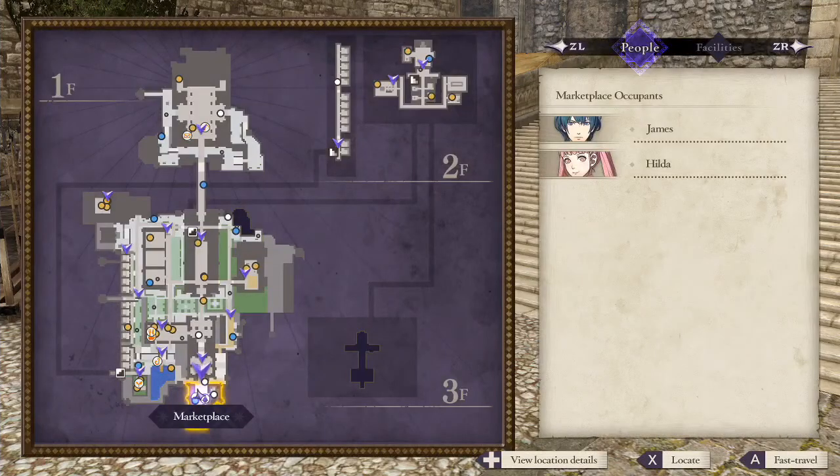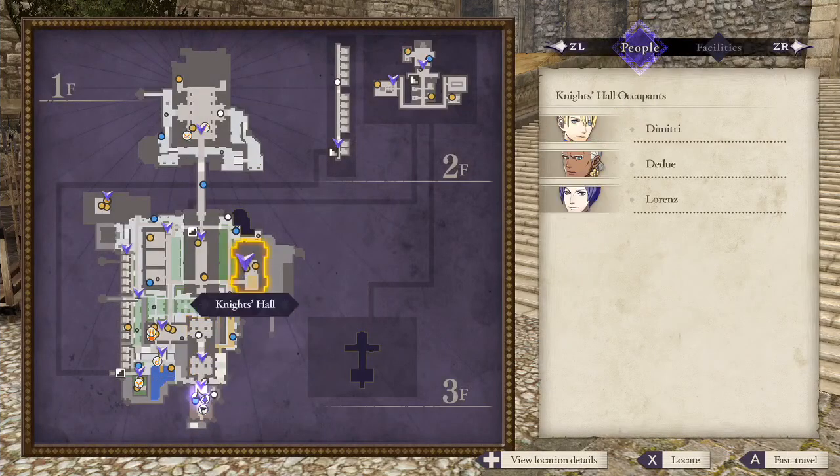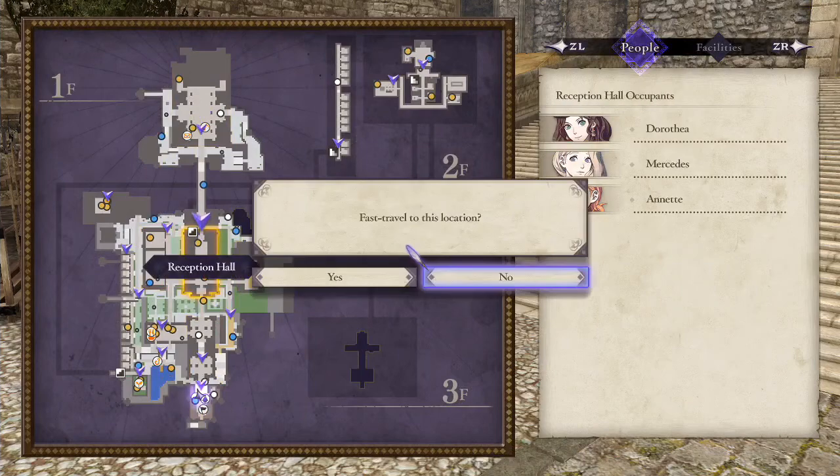Hey, emblem heads. So today I'm going to teach you how to fast travel. All you gotta do is make sure you're in the area first — you have to walk there first.